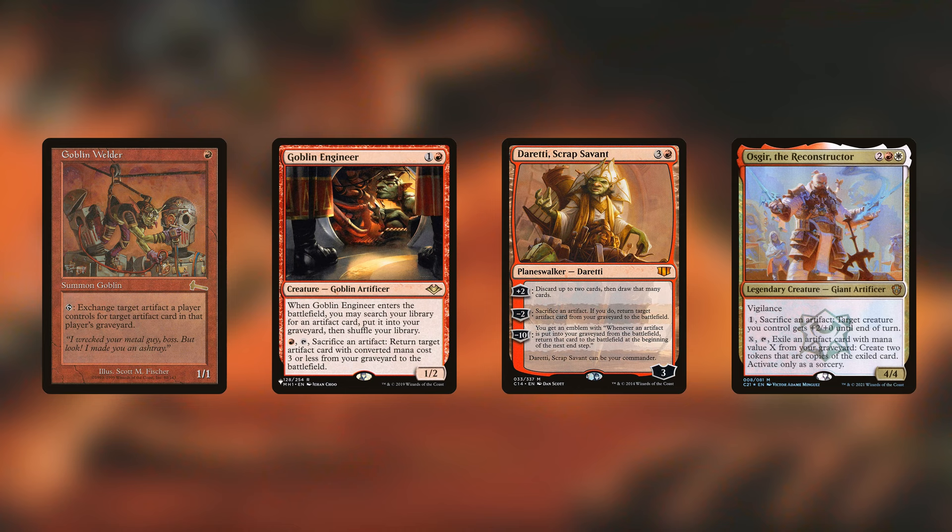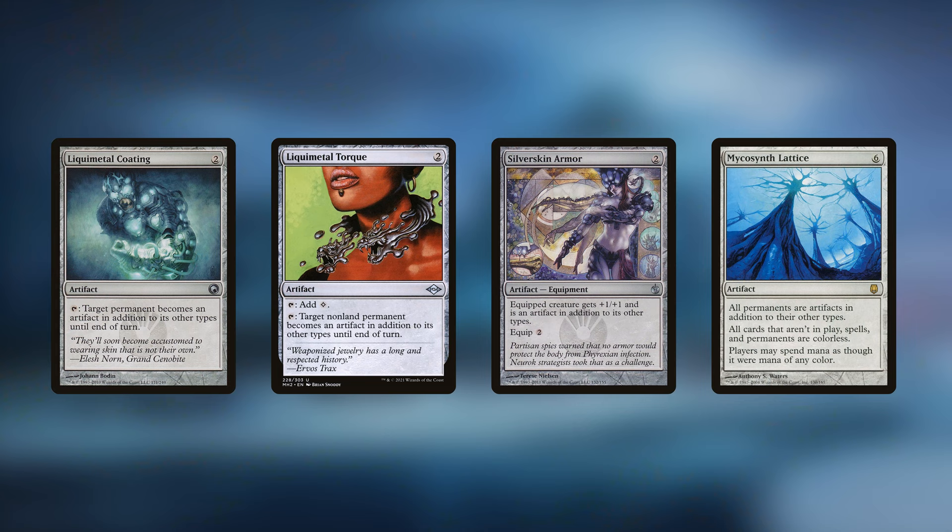For artifact synergies, since we're playing red, scrapping is a big theme — making use of artifacts in our graveyard. Goblin Welder lets you sacrifice an artifact token to bring back a better artifact from your graveyard. Goblin Engineer is even better for combos as it tutors directly to your graveyard. Daretti, Scrap Savant is a powerhouse: great card draw engine, great way to bring back artifacts, and the ultimate is incredible. Osculara the Reconstructor gives you two token copies of an exiled artifact card from your graveyard.